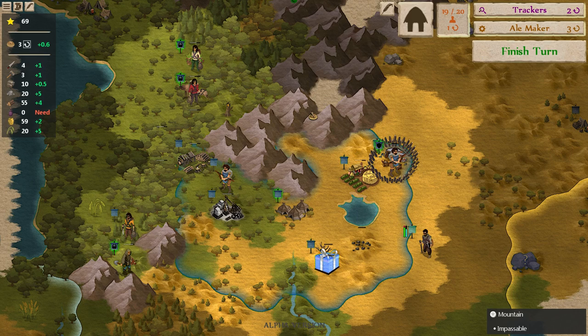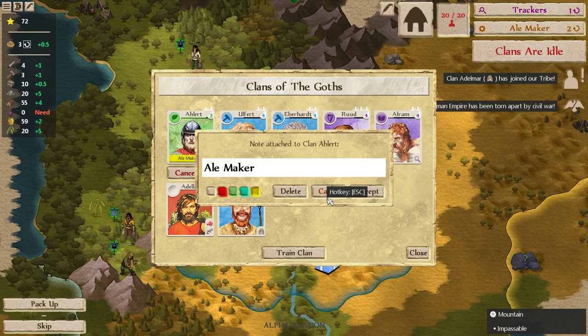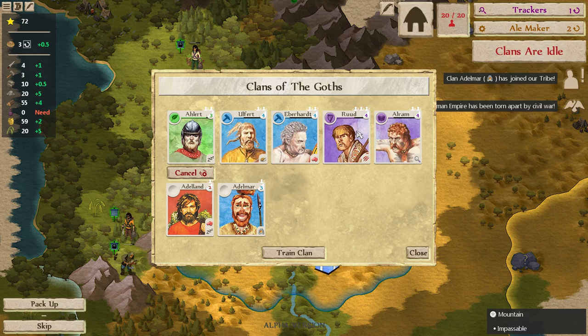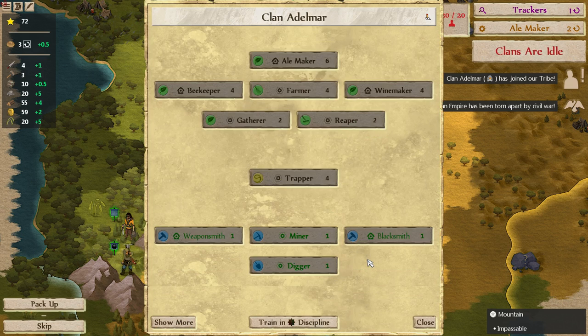Unfortunately, one consequence of retraining Alert is that, since he's being retrained, he's not making wine anymore — so that's shut down our production of alcohol. But it's not really necessary because we've maxed out. We can tell him to stop working. Make this one red too, make sure to notice it. Train clan — level five — these guys are just coming out of the woodwork left and right.